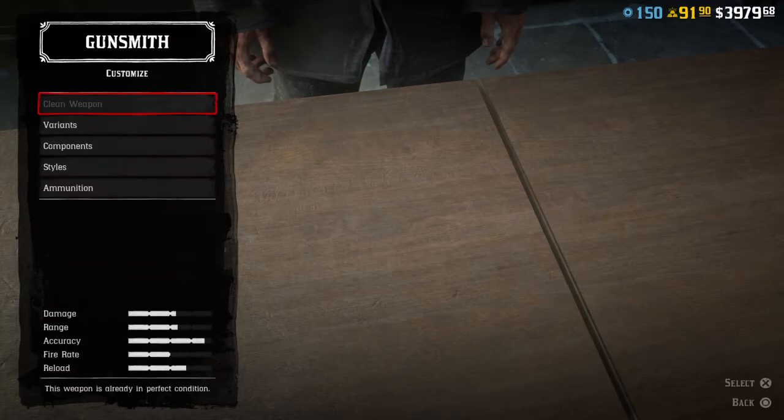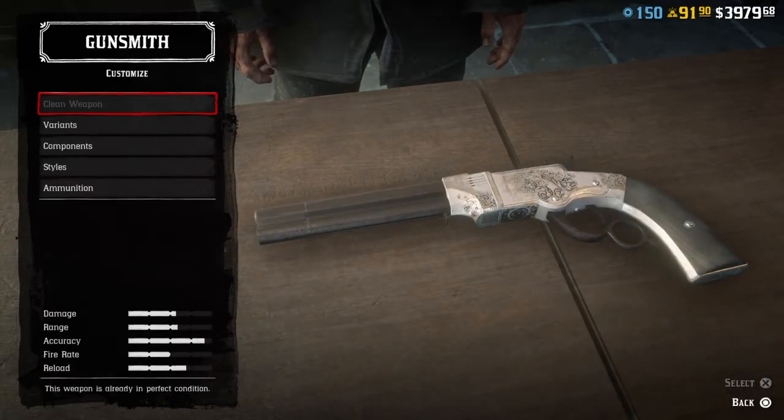That gun is the Volcanic Pistol. The Volcanic is basically a handheld rifle - like a handheld repeater gun. This was also a real gun from the Old West, made in the late 1860s. Not a lot were made and they had reload issues - if you reloaded too fast or at a certain angle, the first bullet could strike the firing cap of the next bullet and cause an internal explosion inside the gun.